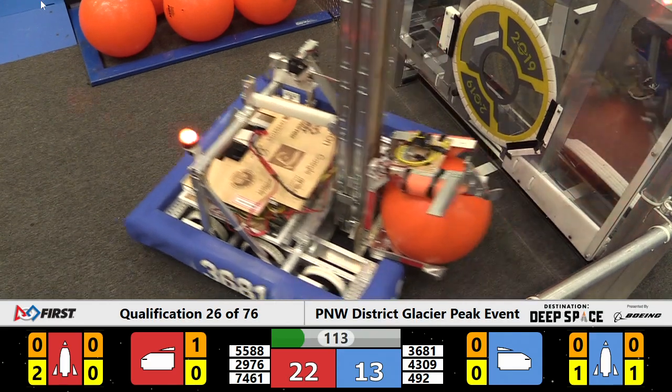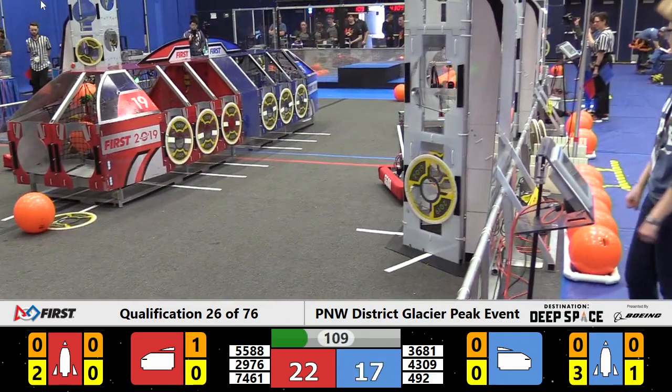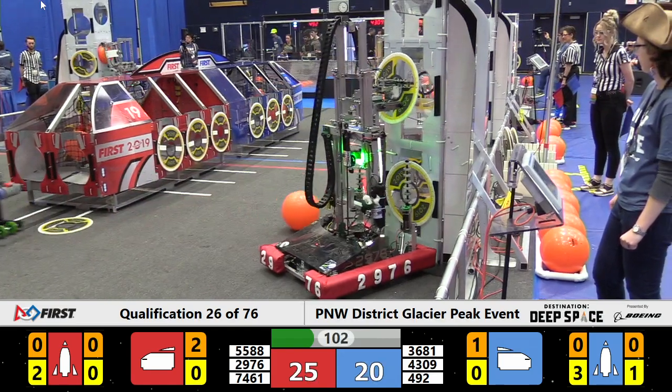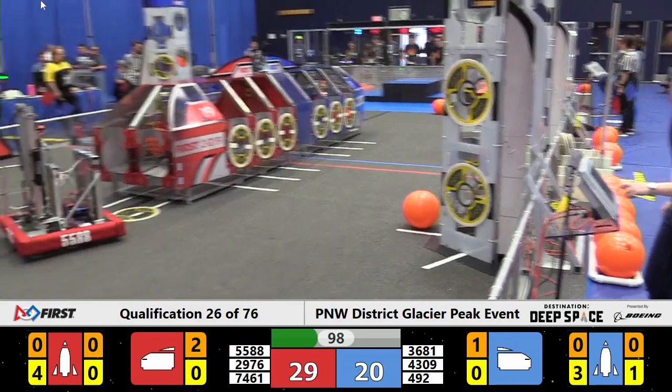Red Alliance machines whipping back and forth — 5588, it's Rain Robotics. They've got possession and are looking to score. A beautiful position on the side of the rocket and the Red Alliance gets another two points. Excellent work from 5588.